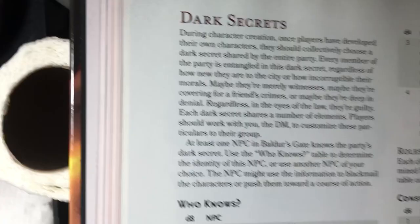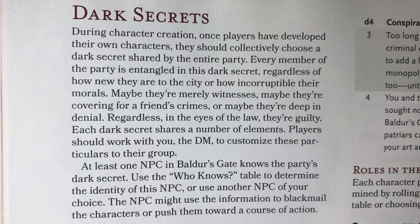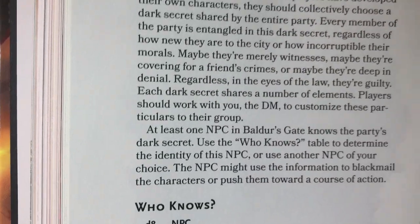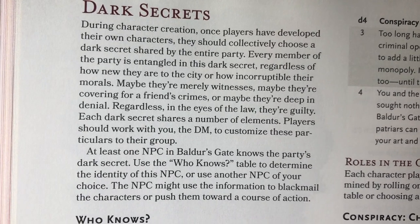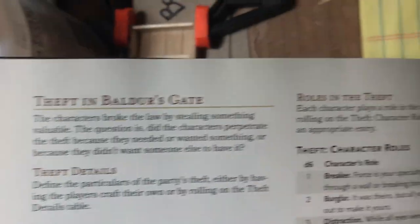Folk hero and other regular backgrounds you're used to seeing are also here. There's also Dark Secrets — during character creation, once characters have been developed, they should collectively choose a dark secret shared by the entire party. That kind of gets your characters involved and not just forced into being participants — they actually have some skin in the game. Some options include Murder in Baldur's Gate and Theft in Baldur's Gate.